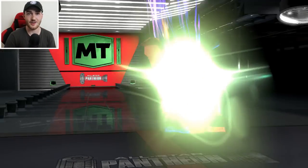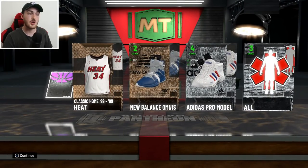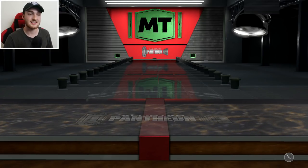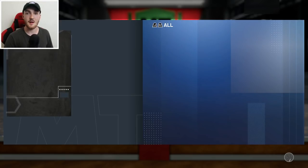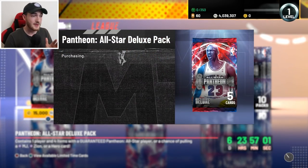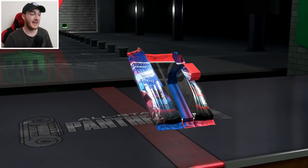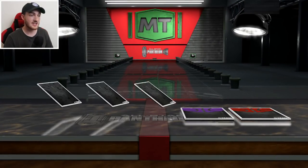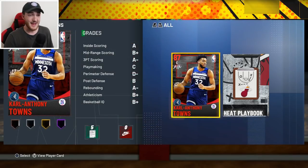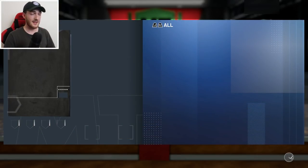Pray for these servers. Straight off the bat we get Brent Barry — we'll take it. I gotta know what a dark matter animation looks like, I have no idea. We're gonna find out in this pack. We have to get into these packs because I don't want servers crashing. They're doing better than expected considering how bad they were at the start of Season Five, and this content right here is ridiculous.